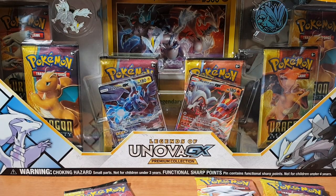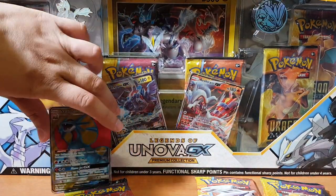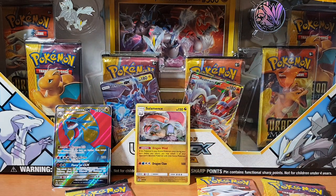That's five Dragon Majesty packs. I've also got the code card for you guys if you need it. We get a Salamance GX — looks pretty good. That full art looks pretty darn good. And then we get a normal holographic Salamance as well — looks pretty good. Let's just begin.